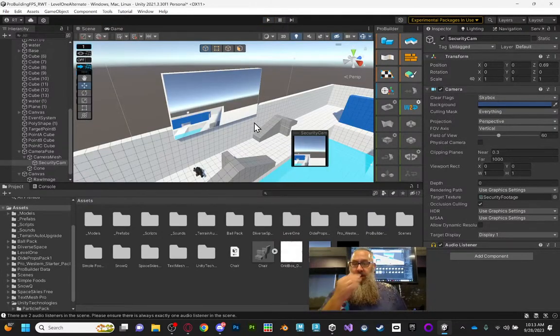That's the security cam setup — I want that in one of your levels, whichever one makes sense. Tracking the player makes sense to me, but if you want your security camera to look at something else that's fine — just use that Look At script so it's following and watching something.